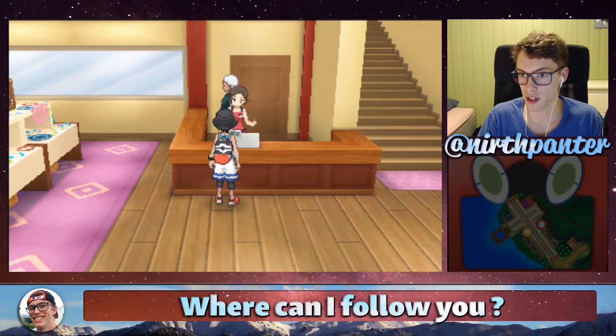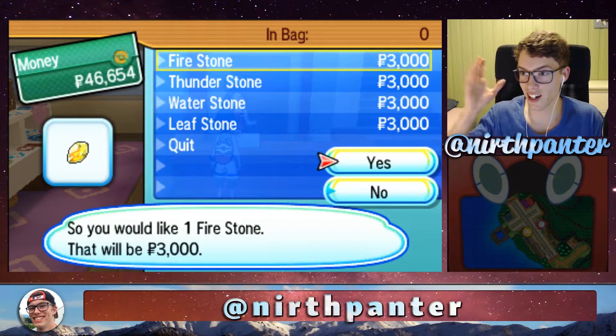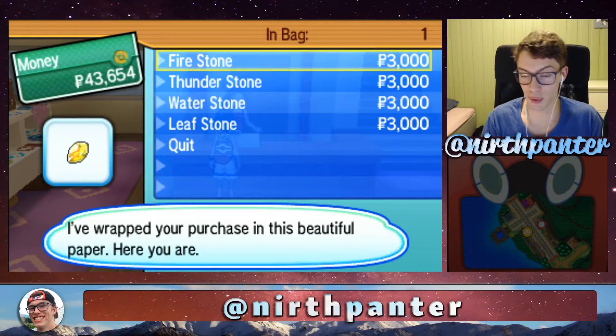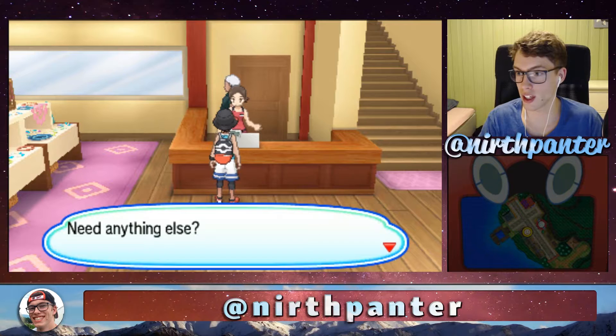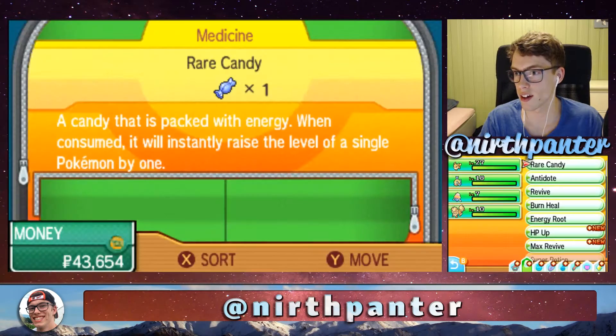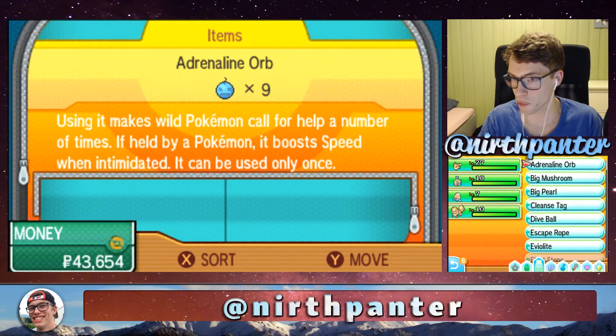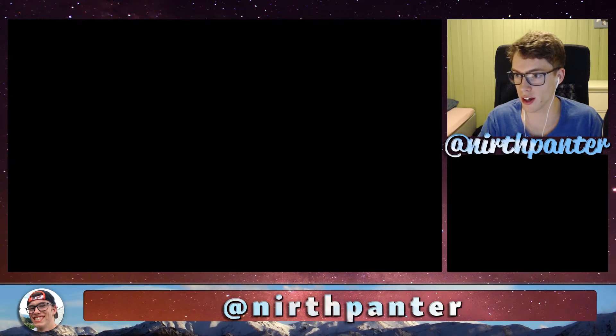Basically, you can buy something called a Fire Stone. It is Flareon, and if you've bought the Fire Stone here, you can then head over to your bag, go into your items, and then go to the very bottom — you should find the Fire Stone and use it.